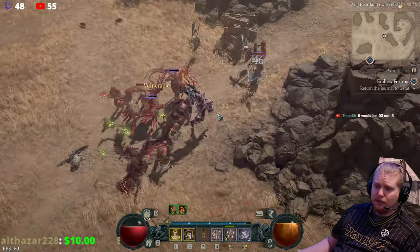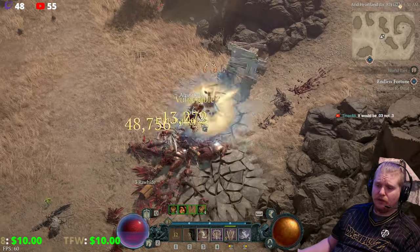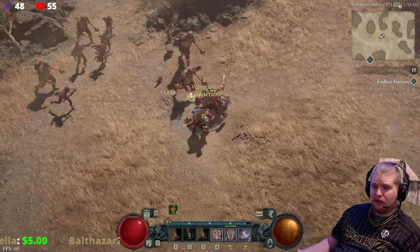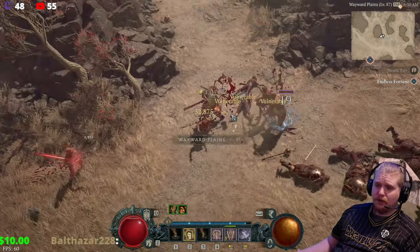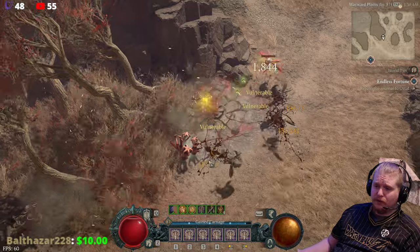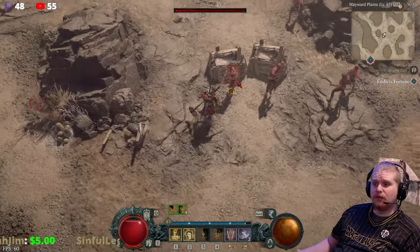I can continue this way until I'm finally at my full fury. And once I'm at my full fury, I'll be able to dish out more damage. I only have a 0.2, unfortunately, so it's less than what it would be. But as you can already see, I can pretty much one-shot most of these monsters out in World Tier 4 with relative ease. We can attack pretty fast too. And it even affects Iron Maelstrom, which is rather interesting.